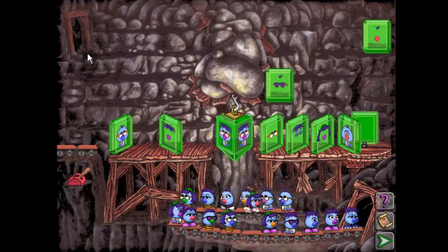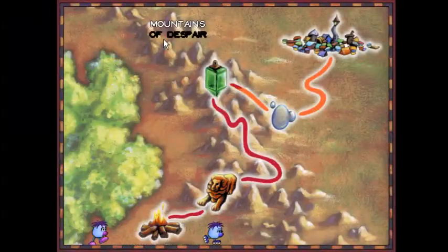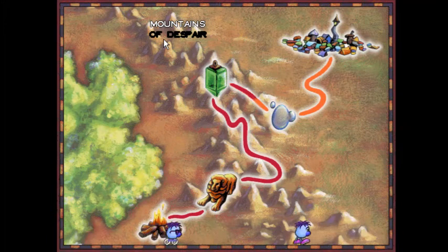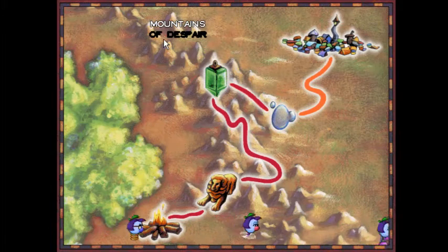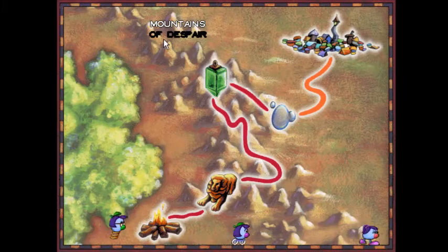How fortunate for Zoombinis that you are their guide. That requires a lot of brain power. But wait till you guys see the next level — wait till you guys see Bubble Wonder Abyss.